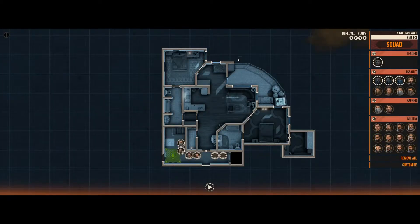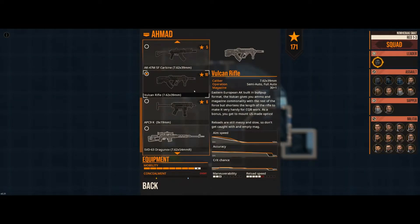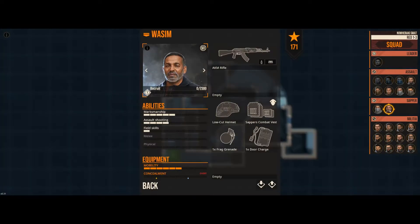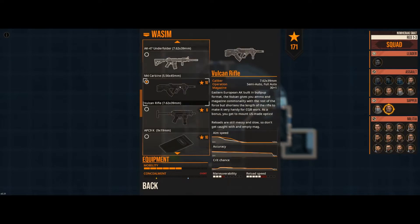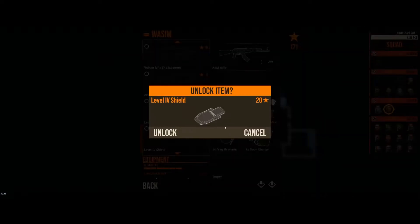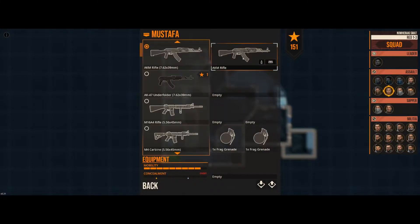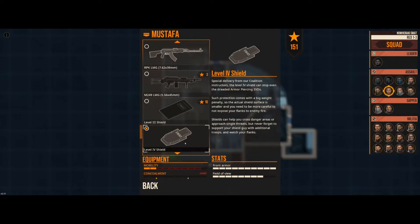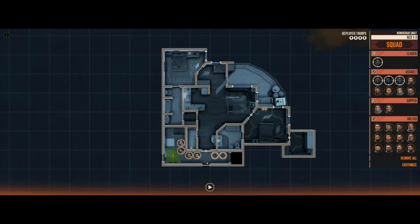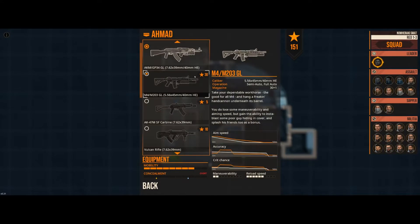I'm kind of curious as to how this works. Oh, cool — they actually have rifle-rated ballistic shields! We'll definitely get that. And it's not just sappers; everyone can get it. Here is our team leader — let's see what we can get him.